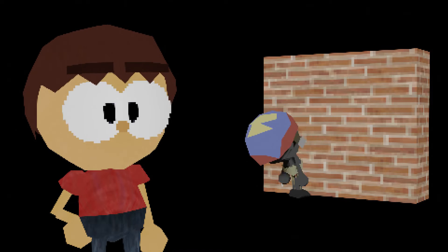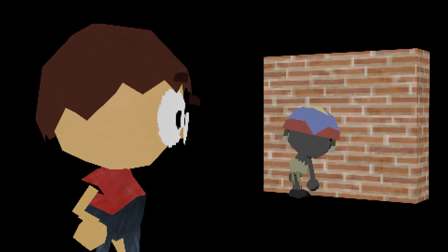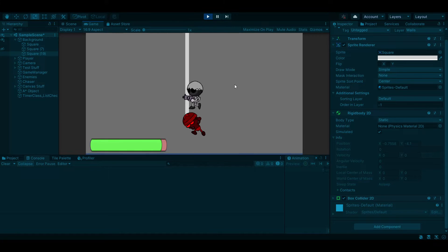Now we have the charger enemy working in its full glory. After this, I spent some time trying to go back and clean up my scripts, as well as move my current animation system over to Unity's built-in animation system, which again took some trial and error.